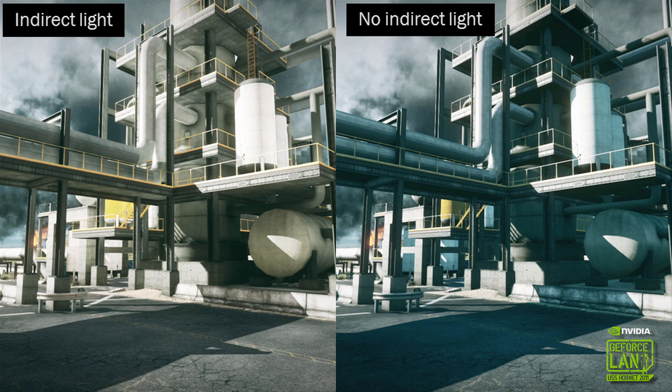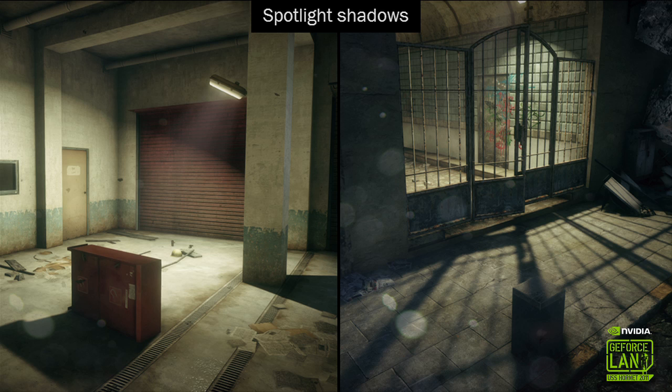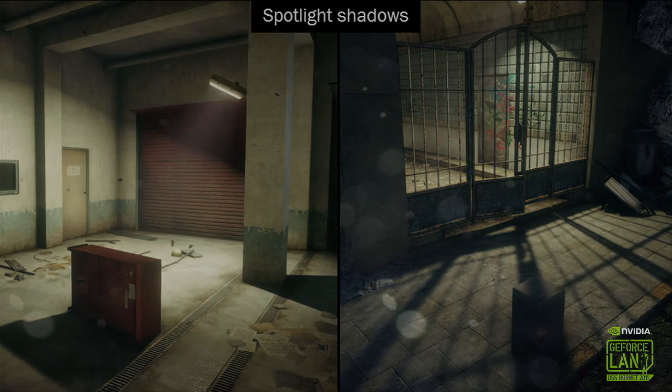That's another screenshot from that level that really shows the difference. You have surfaces in the scene that are almost completely dark without indirect lighting, but when we add that, they can be just as bright as the sunny side of the building, because the sunlight has bounced around in this building. Finally, we also have spotlight shadows, to support multiple types of light sources — spotlights, line lights, and point lights — and our spotlights can have shadows for quite dramatic effect in multiple areas.